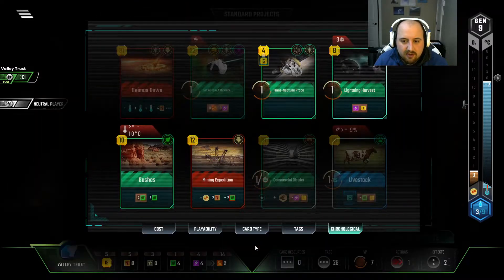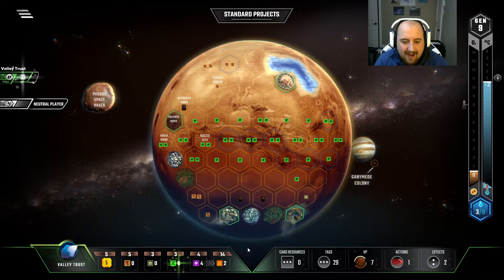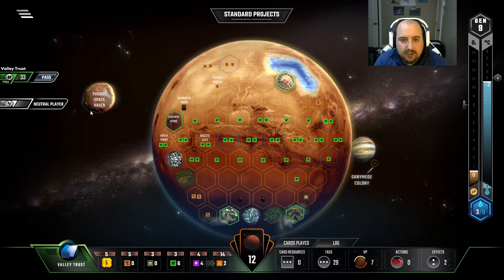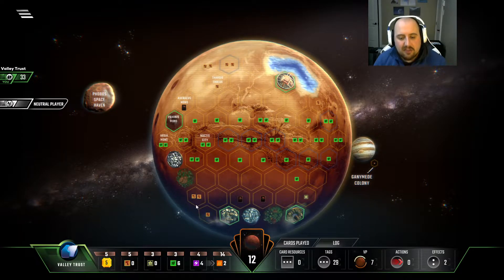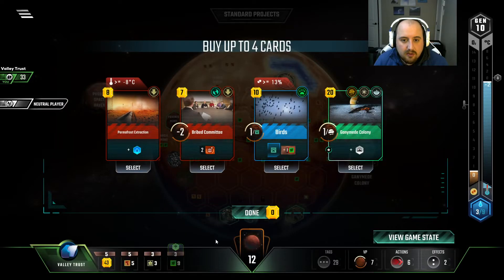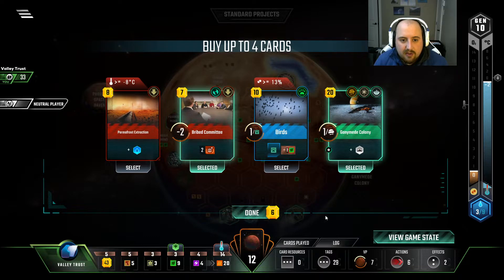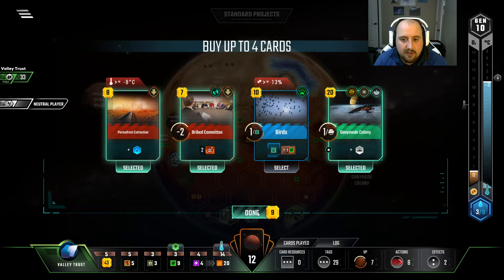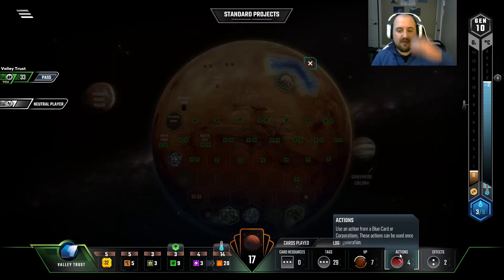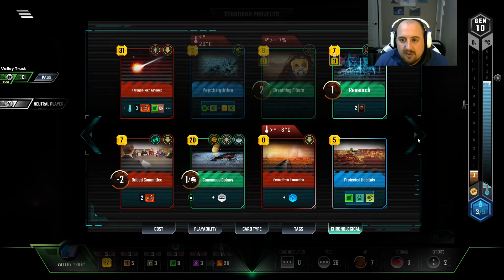And we'll do one more card draw — so this gets us up to five card draw. And I'll grab research, because you gotta win the scientist award. How many science tags am I at? Seven? I could anti-grav so hard. Nitrogen-rich asteroid — that should be possible. Like, I need some plant tags obviously, but it shouldn't be out of the realm of possibility. Bribe committee gets us somewhere. Points for Jovian gets us somewhere. How many oceans do we have? Three. So we need more ocean — we have three more clicks of our water imports. That gets us to six, this gets us to seven, eight, and then nine is artificial lake.